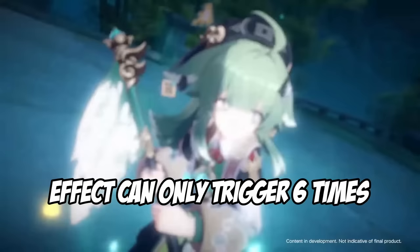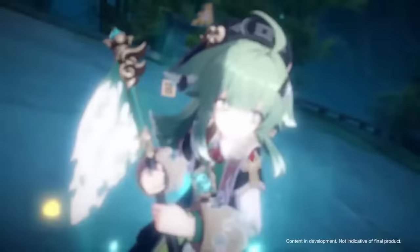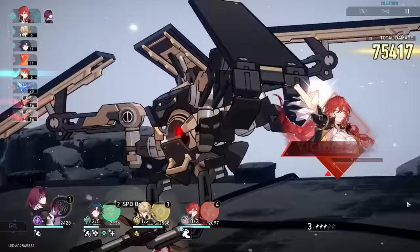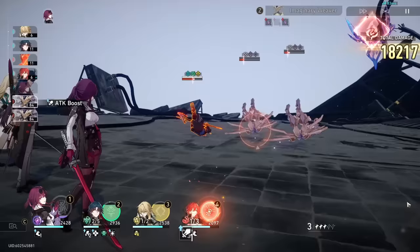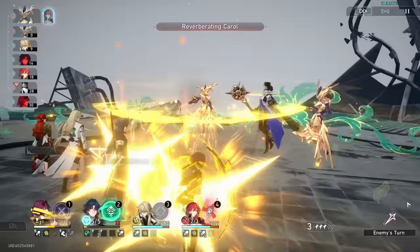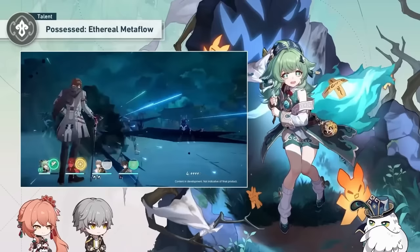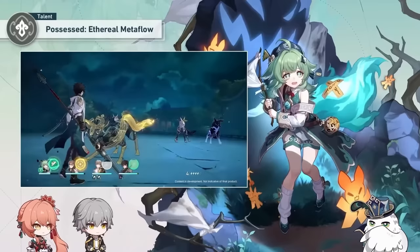The effect can only be triggered up to six times and resets whenever you use your skill. There are several unknowns about how this talent works that we'll find out when she releases. For example, what is defined as an ally's turn? Follow-up attacks and the extra turn mechanic are not actually turns within the game's coding — so do those trigger her talent? Also, the order of operations on her heal matters, and there are a couple of important lingering questions about key interactions.